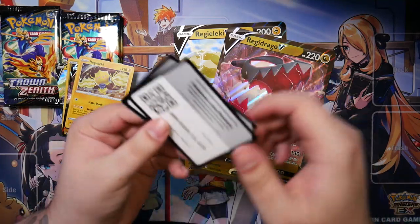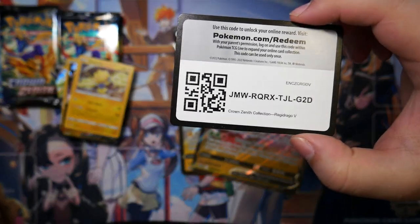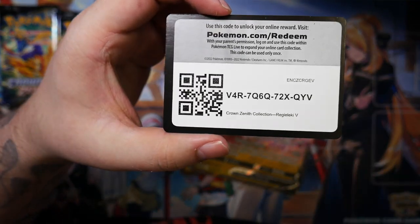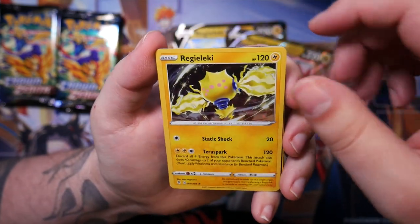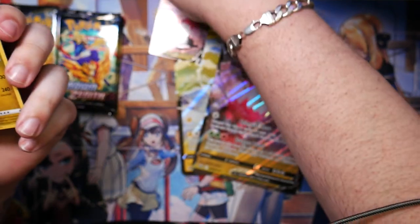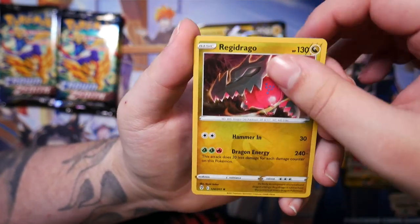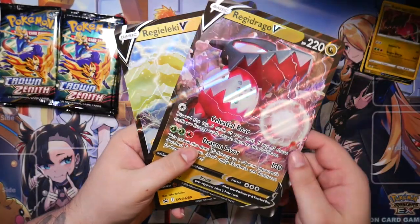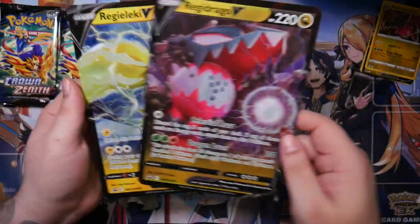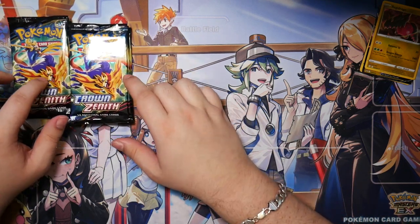Okay, so first of all, here are both of the code cards. For the Regidraco collection, you get a Regilecki holo - I like this holo pattern, it's like the old Cosmo holo pattern - and a Regidraco V, of course. And then for the Regilecki collection, you get a Regidraco holo and a Regilecki V. Pretty cool. And of course these two jumbo cards, which I really like. And we have eight booster packs in total - four from the Regilecki collection and four from the Regidraco. Let's see which one does better.